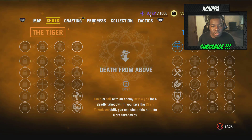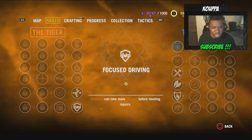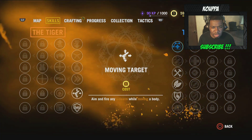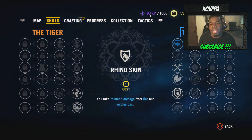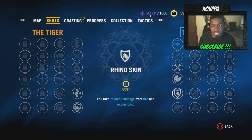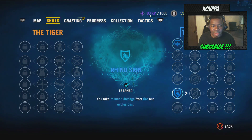Anyway, we are moving on to the skills right here. I was looking at something before I shut it down on my last session. I think it was this one right here — you take reduced damage from fire and explosions. Because you guys know in the last episode, I was getting worked with that fire, and I think fire is going to be a big part of this game. So I'm going to use one of my skill points on that bad boy right there. I think that will help out a lot.